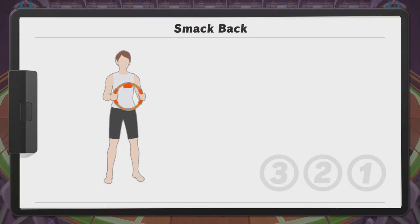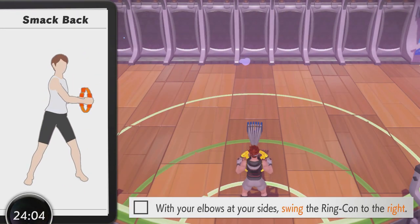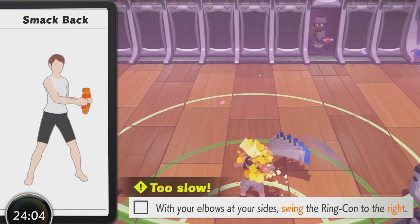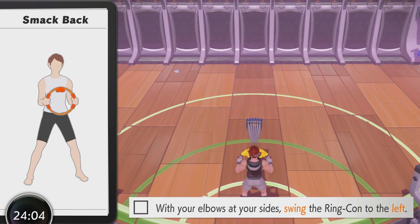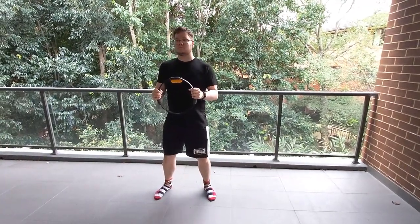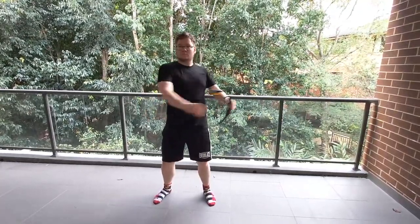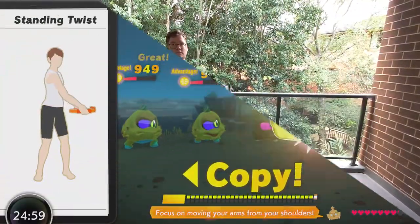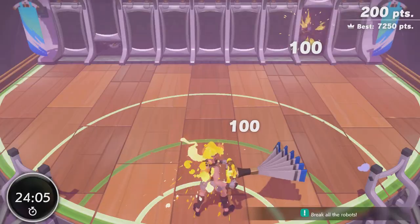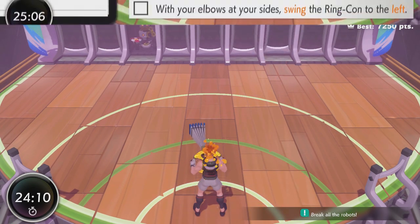Looking at the movement mechanics of Smack Back, it's very similar to the standing twist fit skill, just without the constant motion and with the ring in a vertical rather than horizontal position. Twisting to the side will make your avatar twist to the side as well — the ringcon controls the fan essentially. For the best stance, practice standing twist: stand neutral with a slight flex in your knees, brace your core, and create the movement with your arms and shoulders. You'll feel a slight twist in your hip, which is good because that means your full body is working. Where the standing twist uses near-constant back-and-forth movement, Smack Back theoretically only involves sharply swinging one way at a time and then swinging back when another disc requires it.